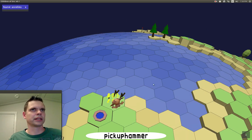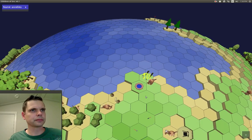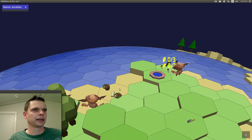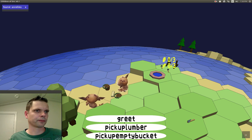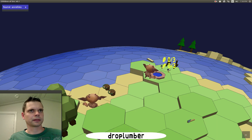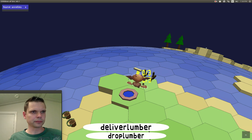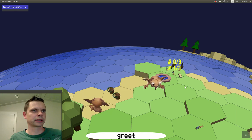We can see that there are three stones required, three bricks, and three wood, and we've got zero available at the moment. There are several ways how we can go about this. One is to just walk over and do the labor ourselves — pick up the lumber, move back to the construction site, and deliver the lumber. Now we'll see that one of the three lumber is present.